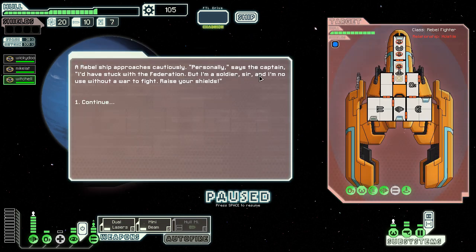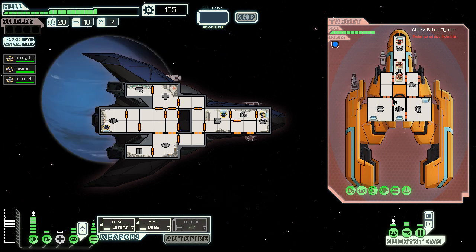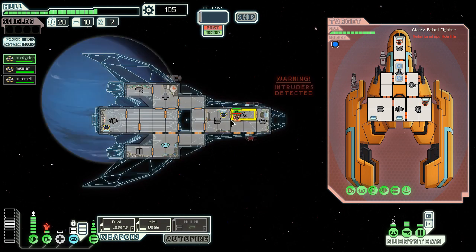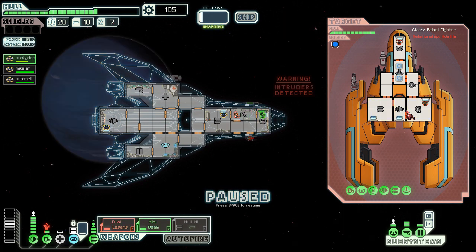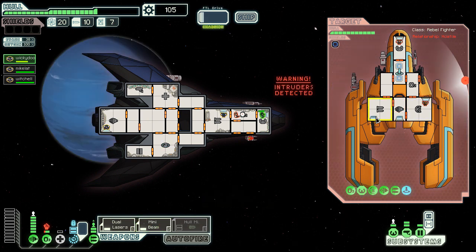A rebel ship - the captain says he would have stuck with the Federation, but the soldier has no use without a war to fight. He has a fair bit of weapons here. Someone's boarding our ship, so I'm going to cloak and have my crew attack them - I still want to charge my weapons faster. They're just going to have their little fight, and then I need to bring him back onto evasion. We're going to attack his weapons and shields.